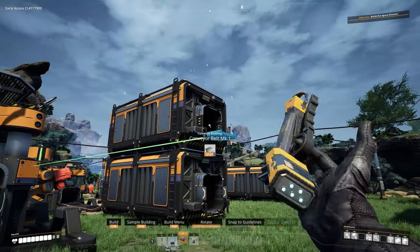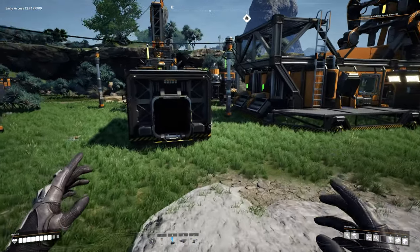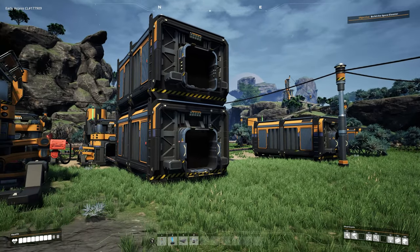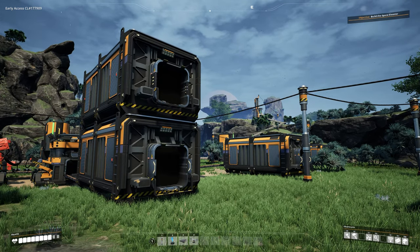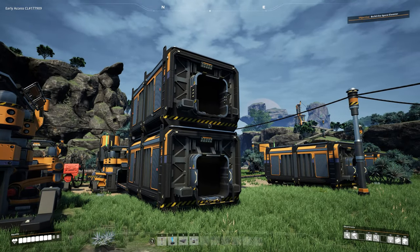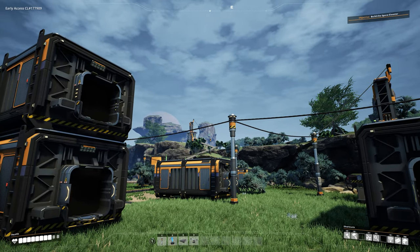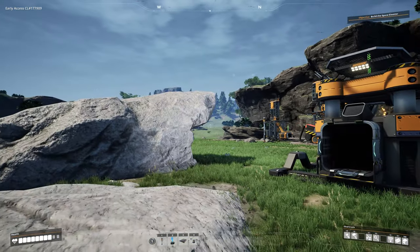Everyone plays the game at their own pace. One of the next things I want to go over - I was asked in one of my videos about what is at the bottom-middle and bottom-right of the screen. Your health is on the left, the hotbar is in the middle, and the shortcuts key is on the right. We went over the hotbar in the last episode and I'll go into more detail in just a moment.